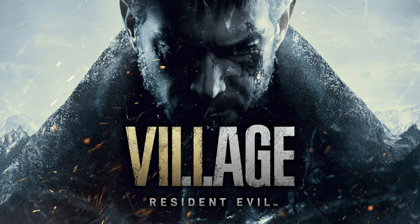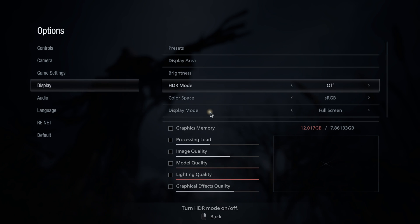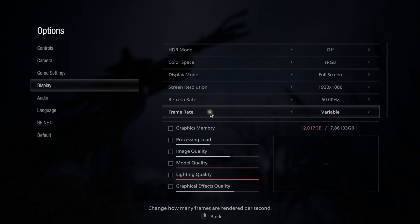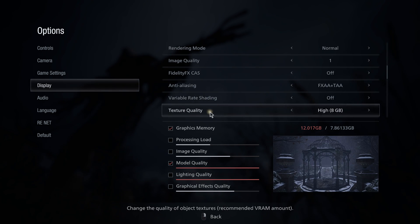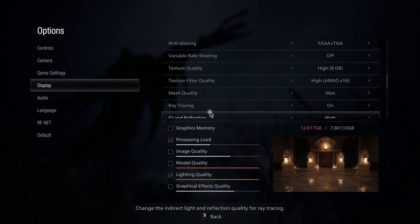Wait, the storage upgrade costs how much? Are you nuts? Only in Resident Evil Village. Settings in Resident Evil Village are once again set to maximum, 1080p, variable rate shading off.